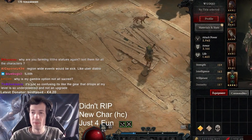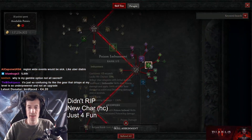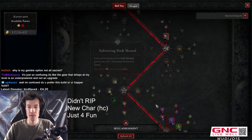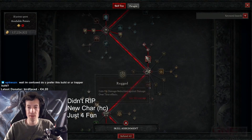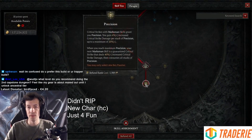This is the double imbue barrage, which is a bit different from the Maxwell guide. The Maxwell guide usually has poison trap instead of poison imbue — I will probably go there as well. But here we have barrage, vulnerable, vulnerable, dash, shadow step, imbue, imbue, and position.